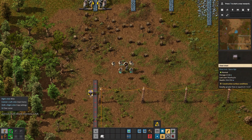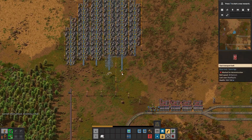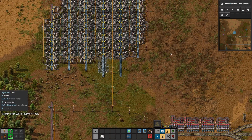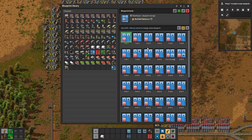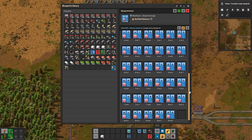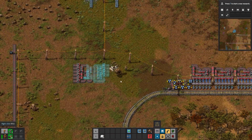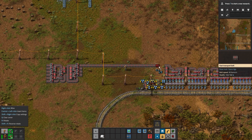First we need a station — somewhere to get started — and what better choice than to get our iron things together. I've completed these arrays and now I'm going to put a balancer down. I have these blueprints. I'm going to use a six-to-four belt balancer — let's just put it down. This is going to be our new iron mine.